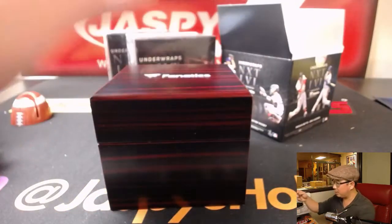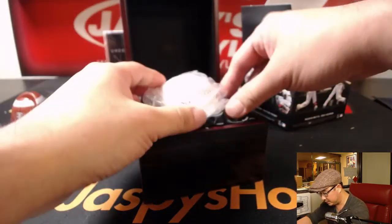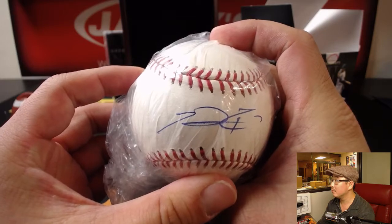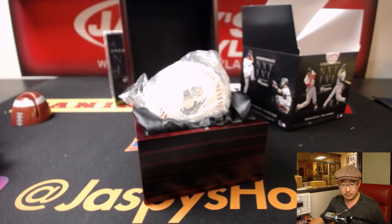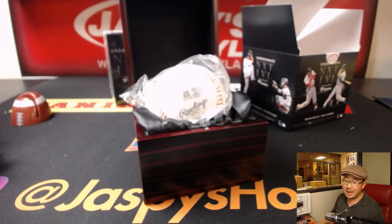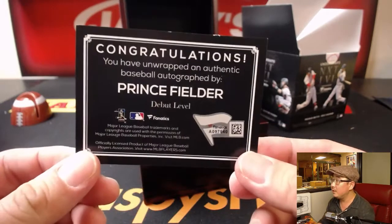Love the wooden box that you get as well. This is a debut level autograph. Some of them are pretty obvious — you guys can guess if it's not obvious. The authentication number is EK 857013. Rory's got it — debut level Prince Fielder.